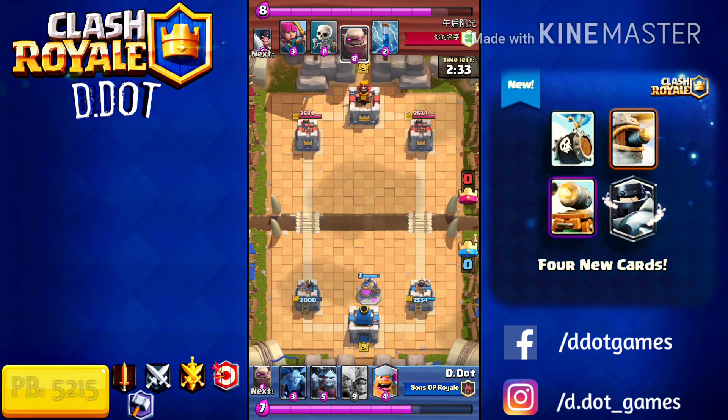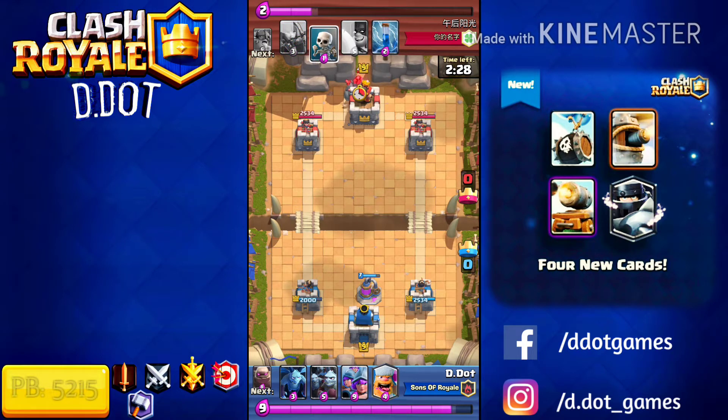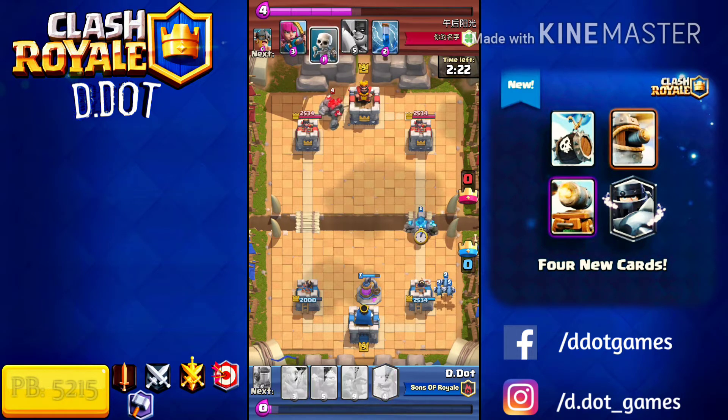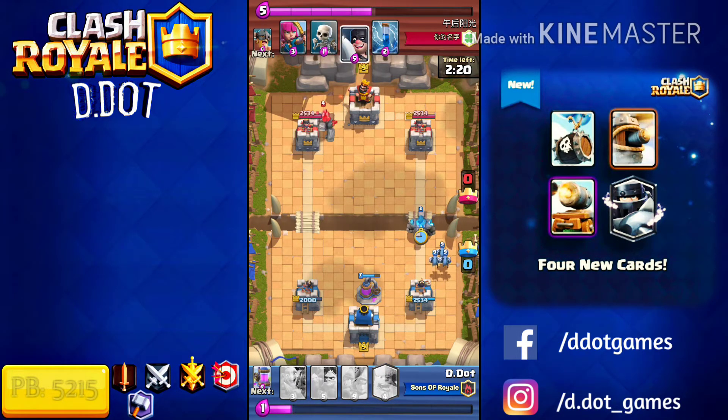The four new cards are Flying Machine, Mega Knight, Cannon Cart, and Skeleton Barrel. For three of these new cards, for me it's okay, but one in particular — and we'll start off with that one — is the Mega Knight.